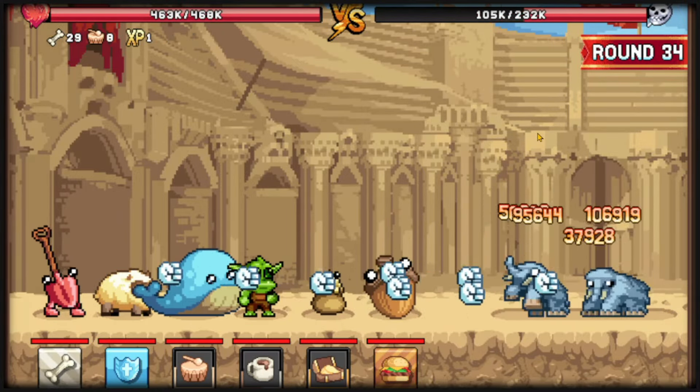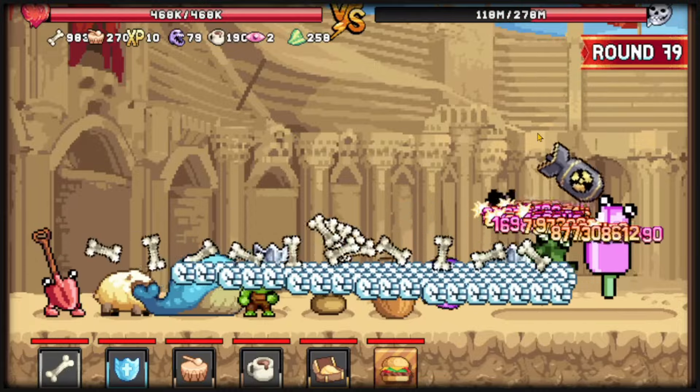We got our first 250 stacks from the whale. Now keep on spamming everything except burger until the burger dies — you'll see why shortly.